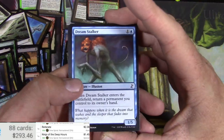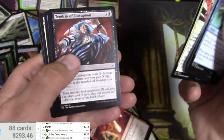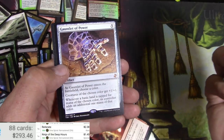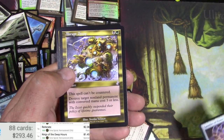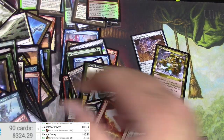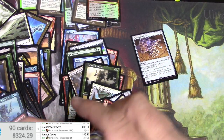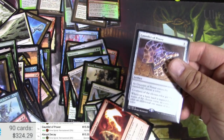All right, last pack — this is it. Can we get over 300? How did we do — let me know down below, like and subscribe. Give me something good. Gauntlet of Power — hey there we go, that's good for the closeout — and an Abrupt Decay. 15.50, and an old school Decay — hey, now we're talking. That's what I wanted to close this thing out. Anyway, that's gonna do it. Thanks for watching as always, catch you later.